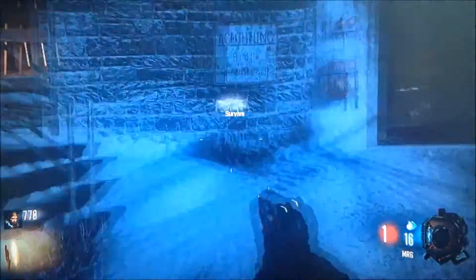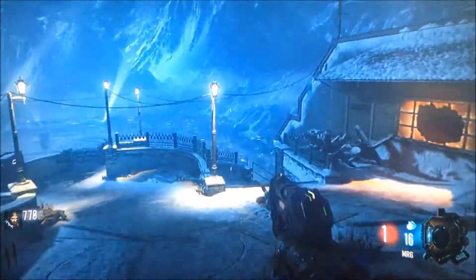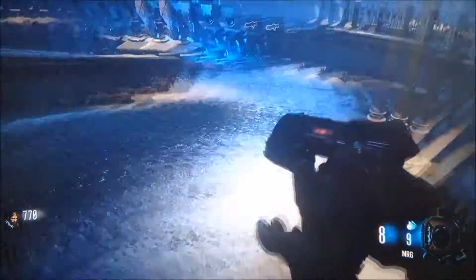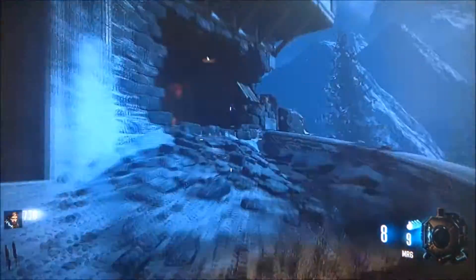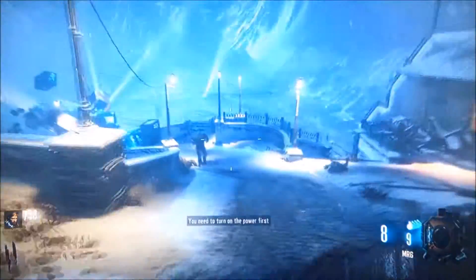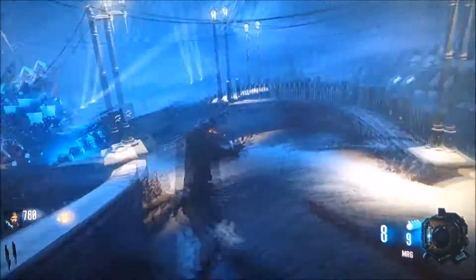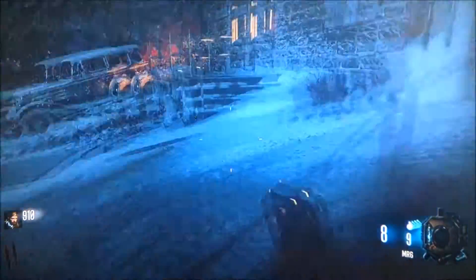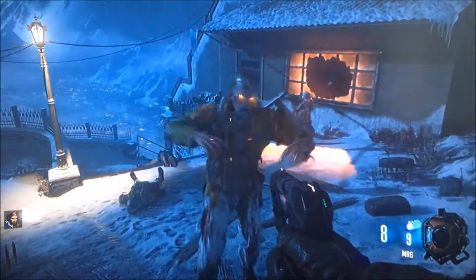Alright, I'm on wave 2 now. I've got 770 points. This door here costs a thousand to open so I just need to kill some more zombies and get going. Now we have 910 — alright, now we have enough to open that door.